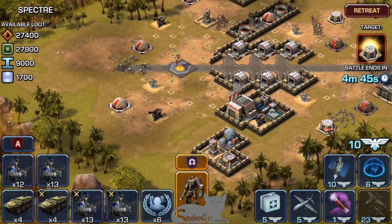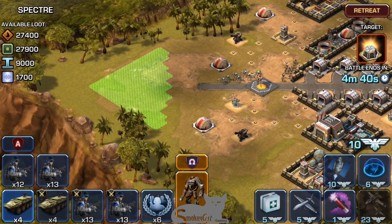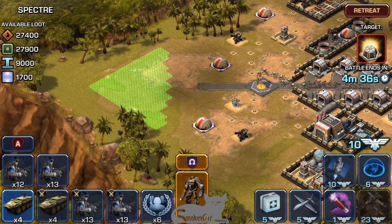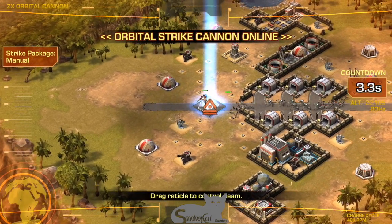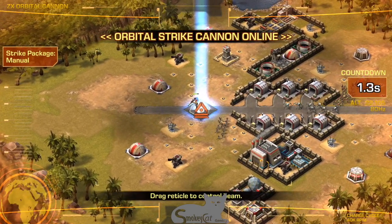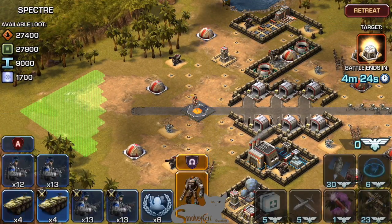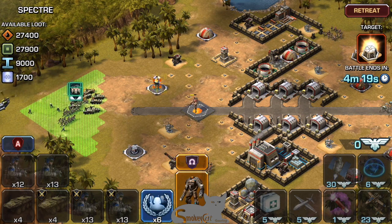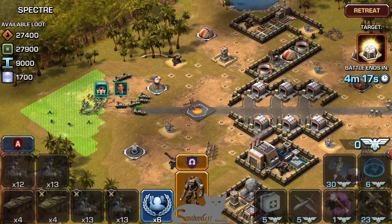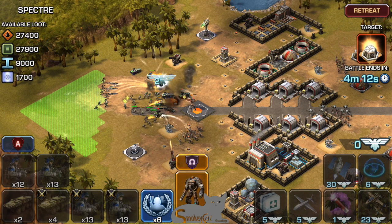That's the ion cannon we need — the one that's flashing there. So I decide to try to take out the Viper a little bit, knock him down to size. And then bring in all the troops. Fighters quickly, trying to take me out.